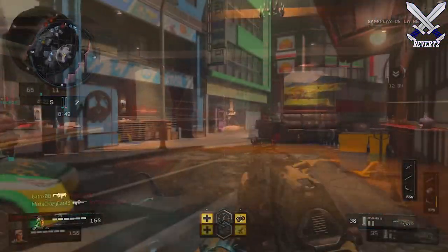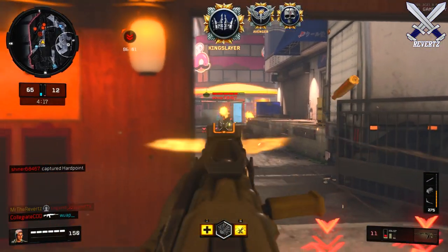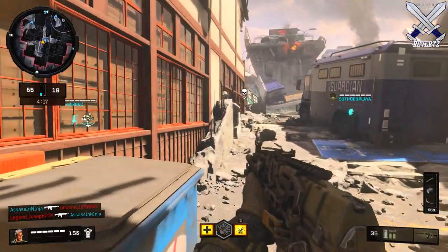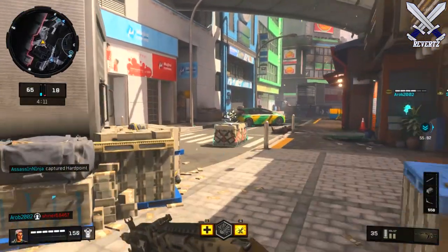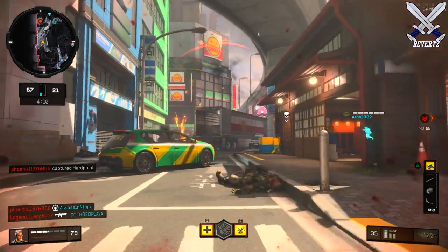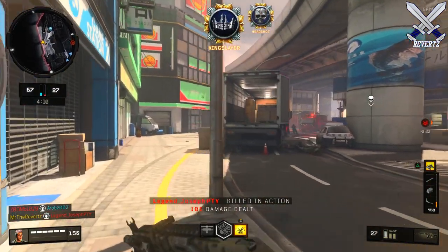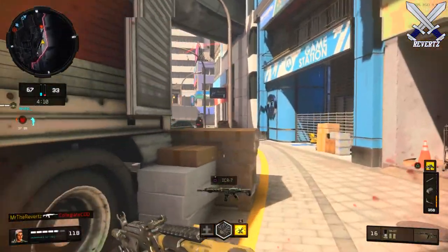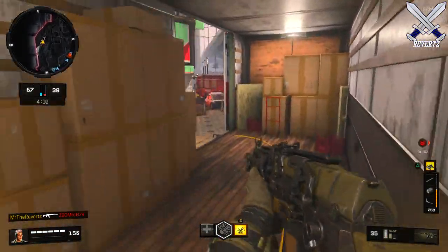Finally, the last beta map is called Gridlock, a Japanese metropolis whose city center has been jammed up by a bank heist gone wrong. I thought it was okay — I don't have too many complaints. In general, the maps in the beta were pretty solid. There wasn't a map I just hated to play on, which is a pretty good sign — in past CoD betas there's always been that one map I'd always vote to skip. For the Black Ops 4 beta there wasn't one of those, and all the other maps we haven't seen before look really good, especially the aesthetics.